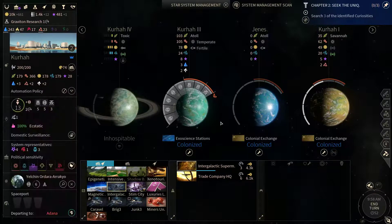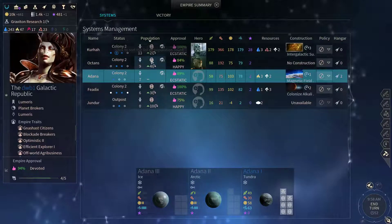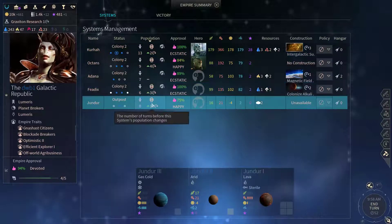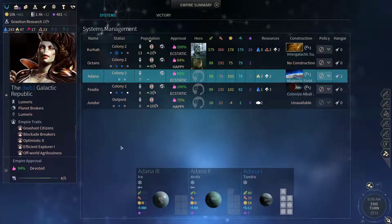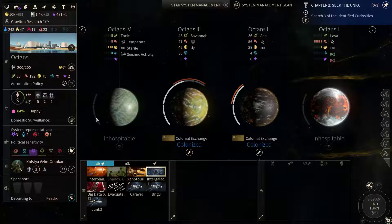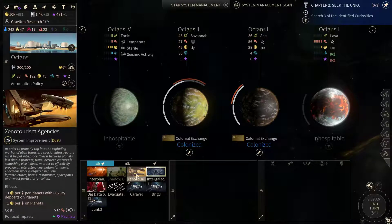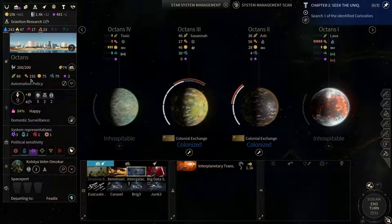Another remnant population. Let's take a look at our population slots. Next turn we'll be able to colonize the Arctic world, so we'll be able to expand on that system with those cold worlds there. Let's build the interplanetary transport network for that extra bit of industry.